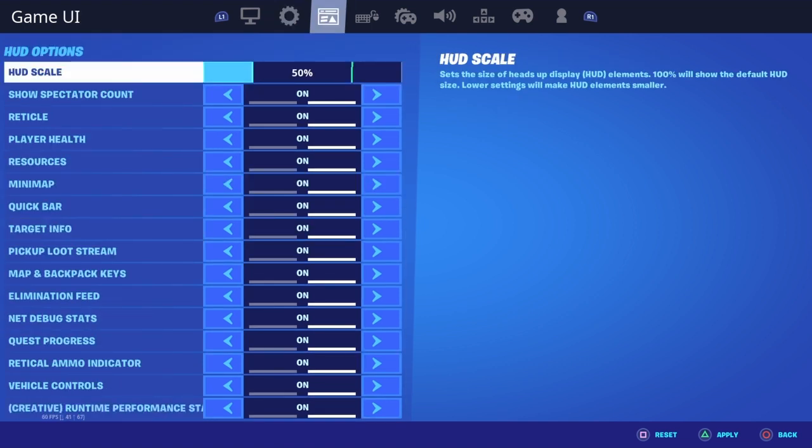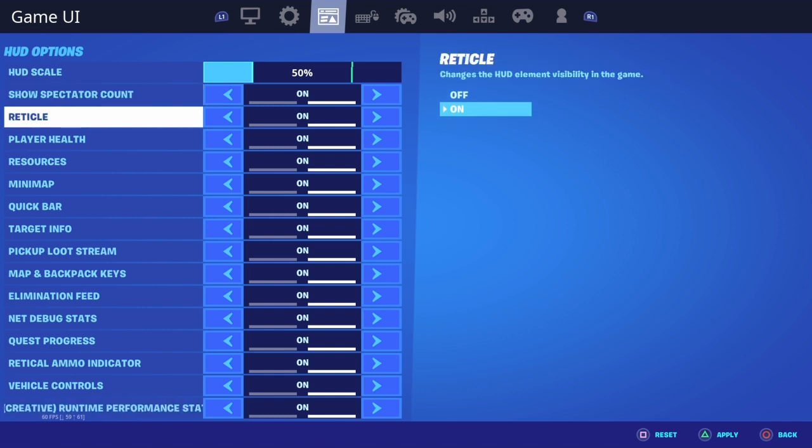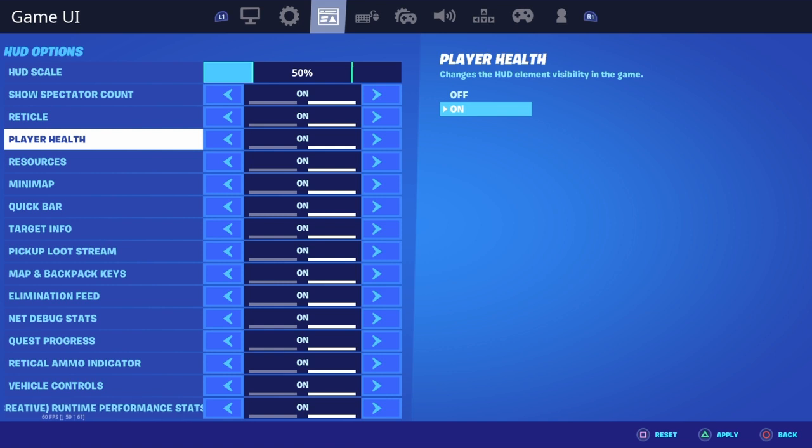Alright, so now we're in game UI — whatever it's called, I don't know. The HUD scale for mine is pretty small, it's at 50. Show spectator count is on because I always want to see how many people are spectating me. Reticle — I don't know what that is, it changes HUD elements.